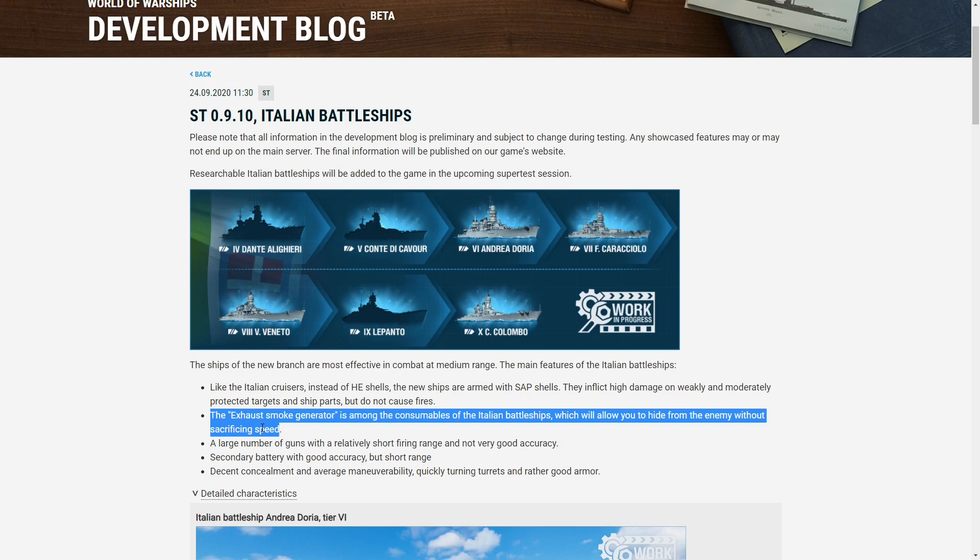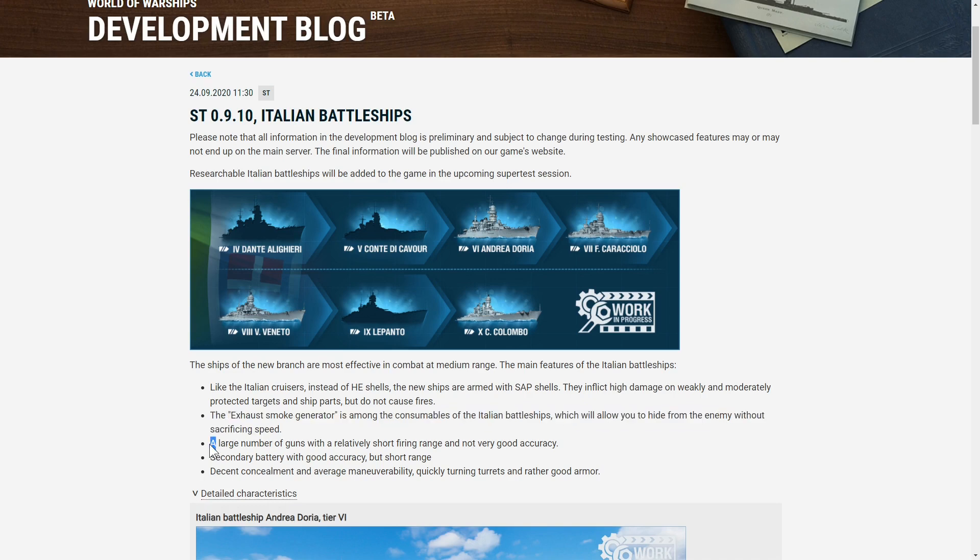We have information for four of the seven battleships, which does show their detection range when firing from within smoke. The article says the ships will carry a large number of guns with relatively short firing range and not very good accuracy, and they'll be most effective at medium range. The point on large number of guns really isn't true unless it's the tier ten — the tier ten actually has 16 guns. The other battleships listed so far have a more traditional number of guns: eight, nine, or in one case ten. It might be that the tier nine will also have a large number of guns, but we don't have those details yet.